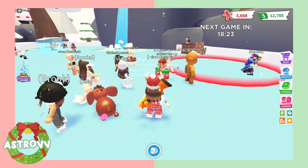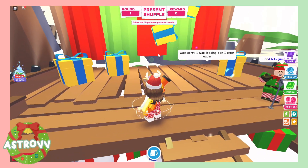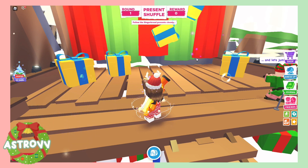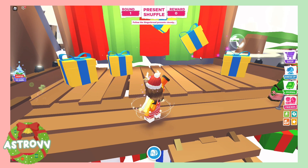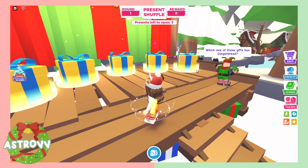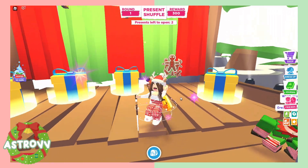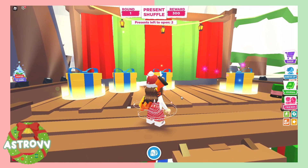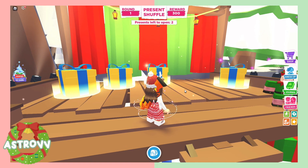The next minigame is the Present Shuffle minigame. What you want to do is follow the one with the most gingerbread — this makes it so that if you pick that present you get 300 gingerbread instead of 50. You can follow the boxes with your mouse or just watch with your eyes; following with your mouse makes it easier. After that, for the two remaining presents, just try your best to guess. It's okay if you don't get a lot here, since the other minigames are where you want to focus.